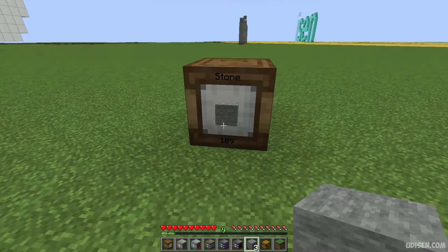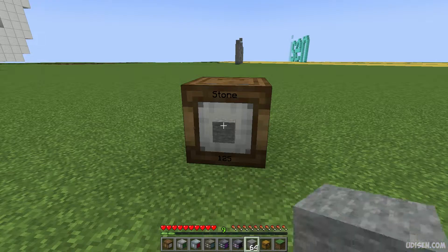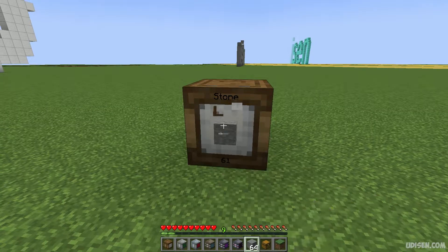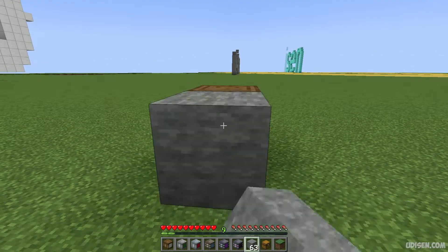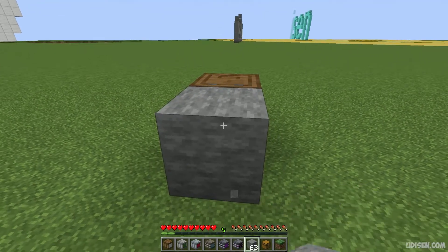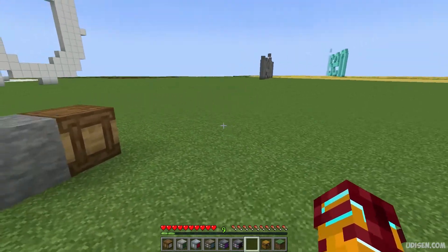If you press and hold shift, then press left mouse button, you receive a stack of items. Press left mouse button again and you receive a second stack. Then, pressing shift and right mouse button places items here. Pressing right mouse button places an entire stack.